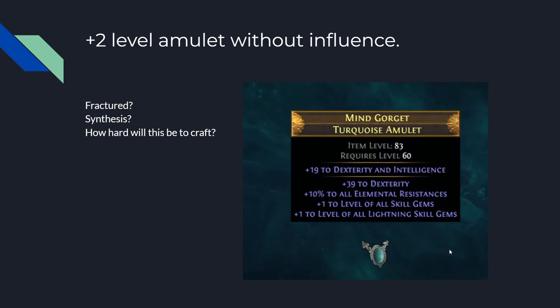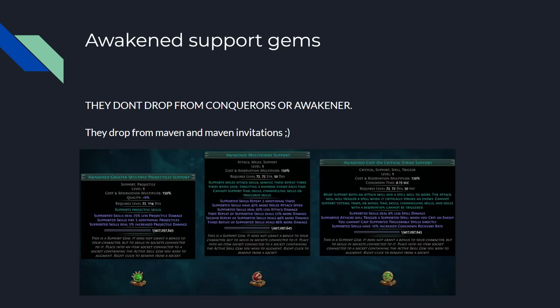This is insane — you can get a plus 2 amulet without influence now. There are so many crafting angles: you could fracture one of the mods since you normally couldn't fracture influence items, so you can find a fractured plus 1 all skill gems or plus 1 all lightning skill gems. You could also do this with Harvest or Synthesis for a new implicit. And then use a Conqueror's Exalted Orb to get an influence mod like reduced mana alongside the plus 2. Ridiculous — and this is because influence items are now harder to get after the Conquerors were moved.